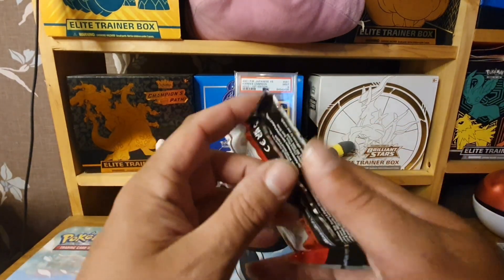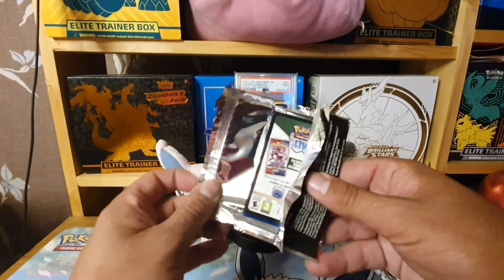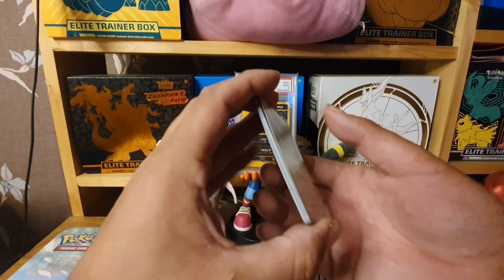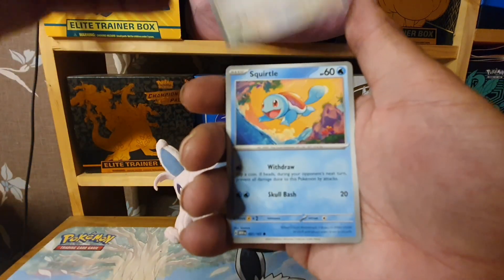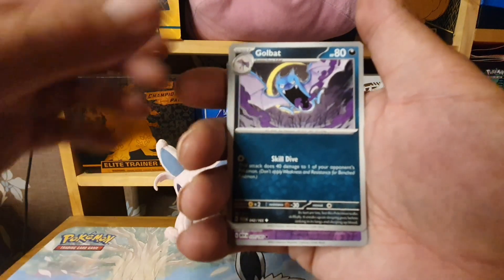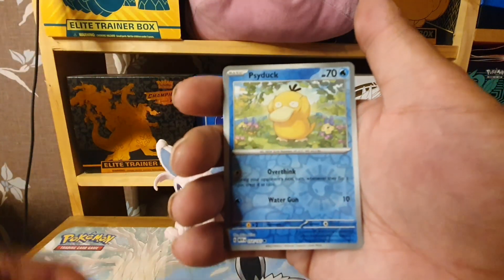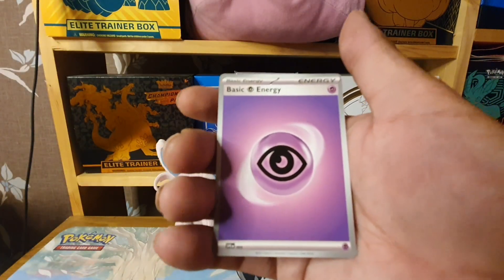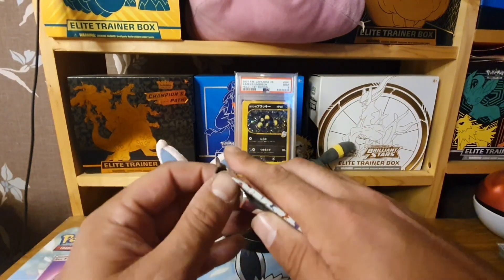Because I've already committed to Japanese, depending on whether I pull some big hits early, I'll decide whether to go for this set. Starting off Box 1, Pack 1: Dodrio, Tentacool, Rattata. I can see something shiny but I don't know if that's just a holo or if I'm being baited. Bill's Transfer, Golbat, Leftovers — we have a Reverse Holo Clefairy, Reverse Holo Psyduck. It was just the Raichu and a Psychic Energy.